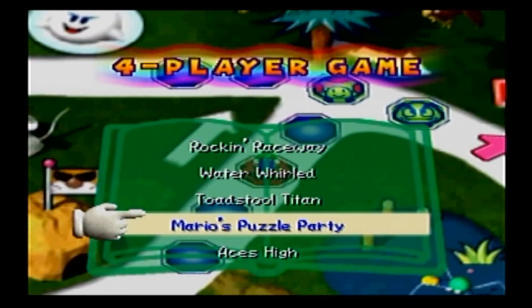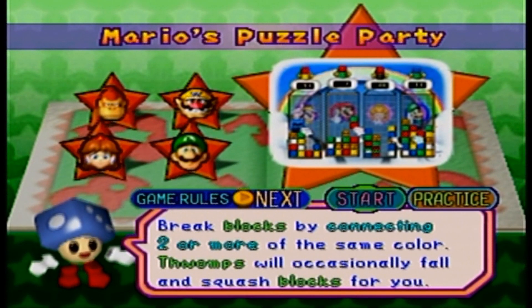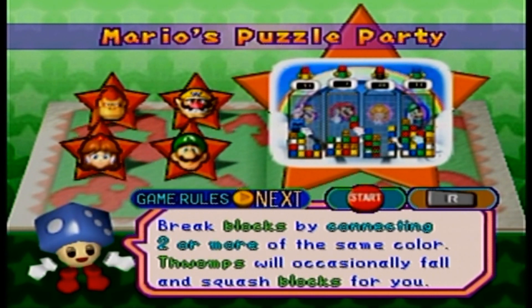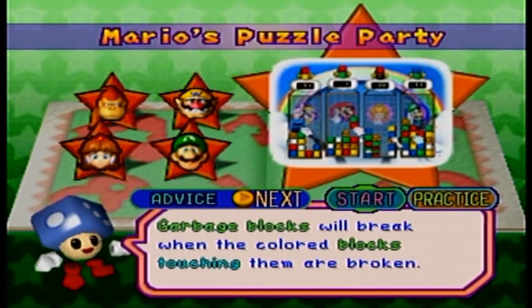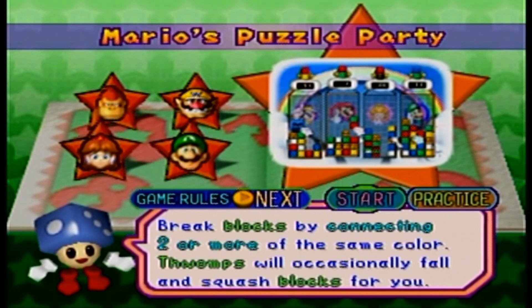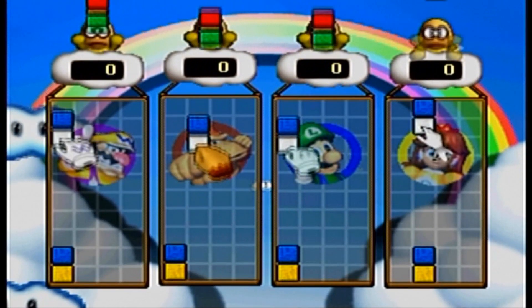Let's get another game we haven't played yet. Yeah! Mario Puzzles Party! Another really good four-player minigame. Break blocks by connecting two or more of the same color. Thwomps will occasionally fall and squash blocks for you. It's kind of like Tetris, Puyo Puyo — all those types of games that you know and love, but Mario Party style. I do like this game.